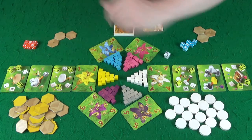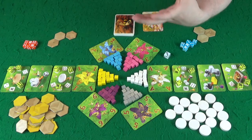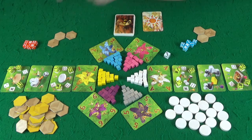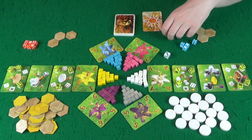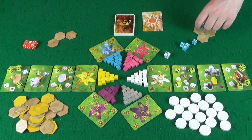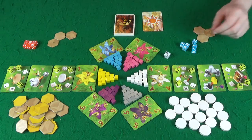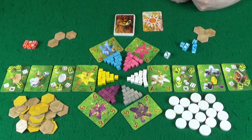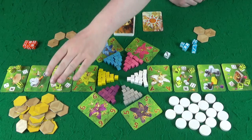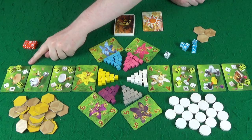That action allows you to take an egg, but that does nothing on its own — it will just sit there taking up a spot. The card before that allows you to hatch an egg if you have two workers of the same number on it. As well as placing your workers on the dice spots on these cards, you can also place them on an egg. You can't hatch an egg the same turn you get it, because we'll be resolving these in order starting with the one on the left.